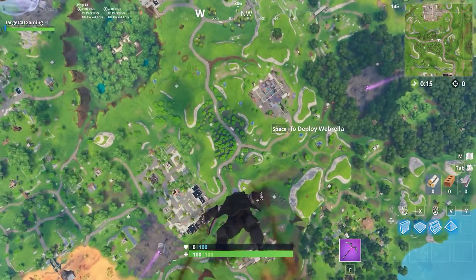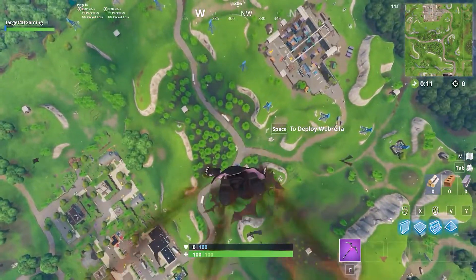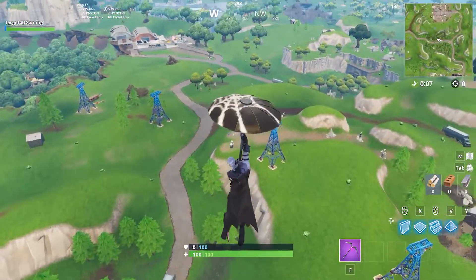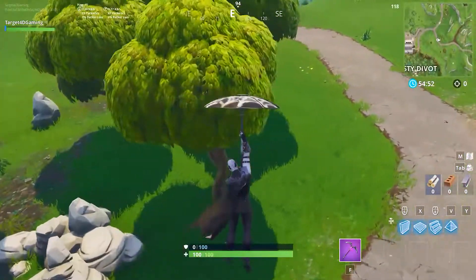Let's lay it out on the table. This bundle doesn't come with a glider or a trail or anything along those lines — it's pretty bare. It's just the skin, the cape, and the pickaxe.